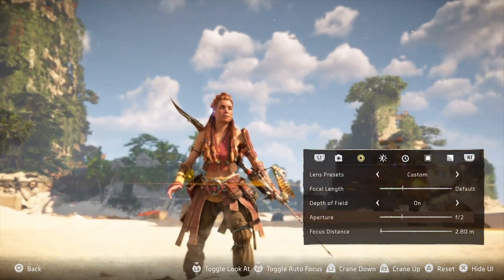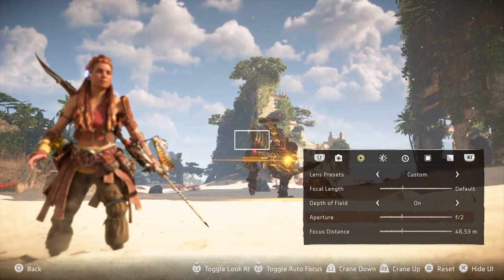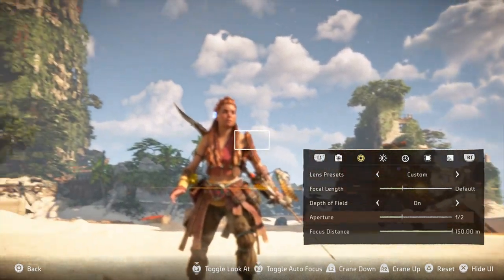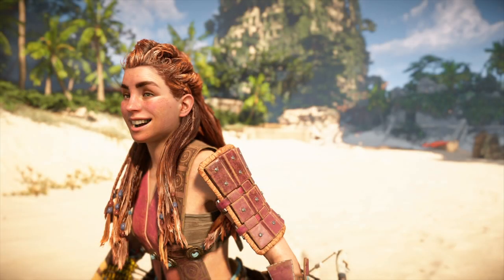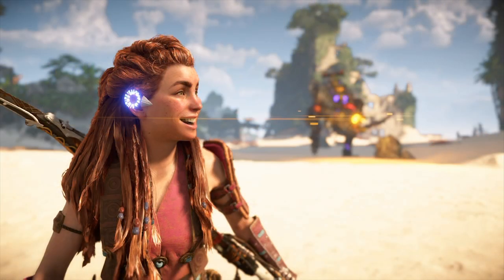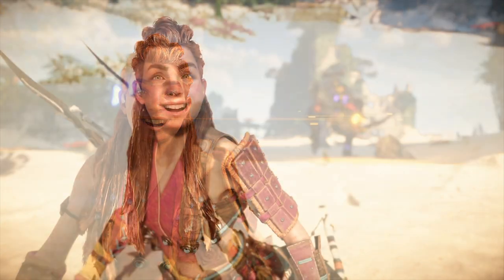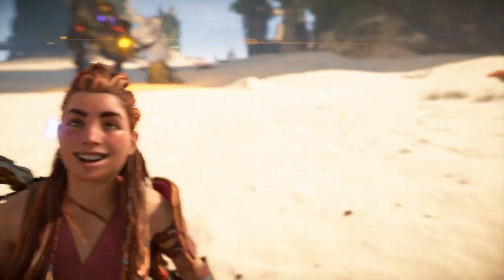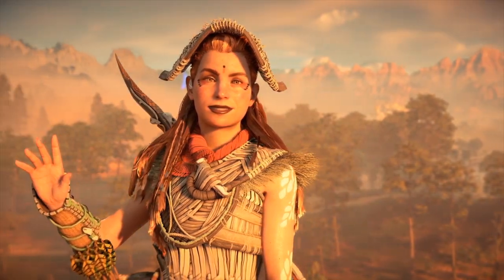If you click the R3 button in, that toggles an autofocus. It puts a square on the screen — you've got to move that over something you want in focus and then click again and it will go back to normal camera mode. If you click L3, that toggles looking at the camera. This depends whether you want to do candid portraits or direct eyeballs-to-camera photos. It's nice to have them looking at the camera and you can pan around to see how each angle looks. Bear in mind, if you change the stance of your character, they might not be able to look at the camera.